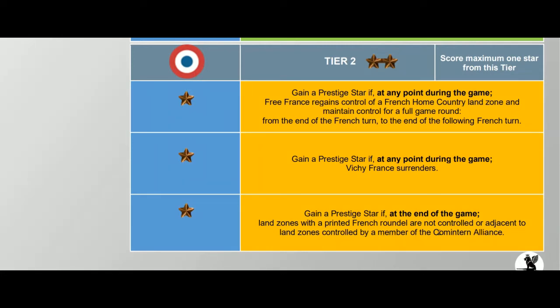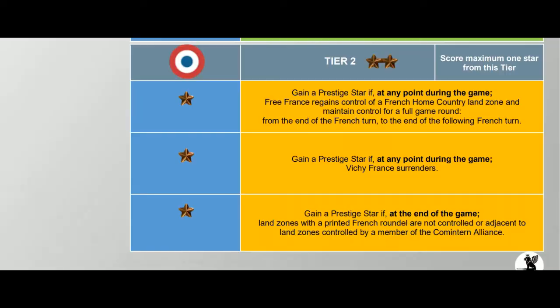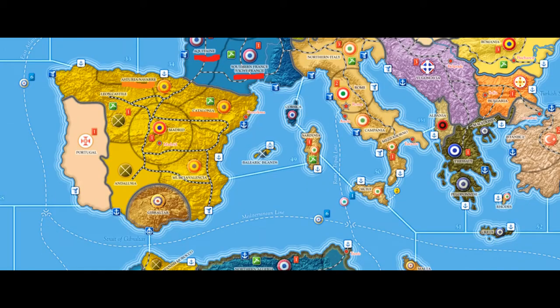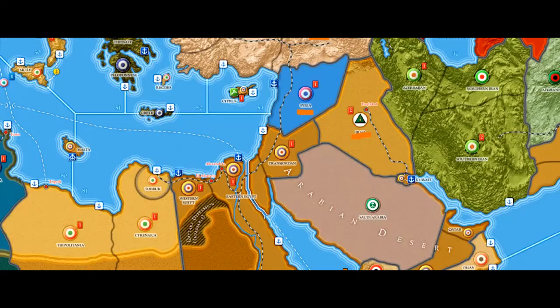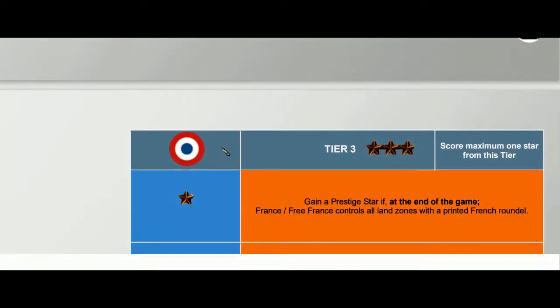Gain a prestige star if at the end of the game, land zones with a printed French roundel are not controlled or adjacent to land zones controlled by a member of the Comintern alliance. This is similar to an existing victory point for France — if the Soviets control Asturias, Navarre, and Catalonia, that's dangerous ground for the French, as is Belgium and other neighboring territories. The CCP can't hold any neighboring territories either. It's a bit harder to achieve.